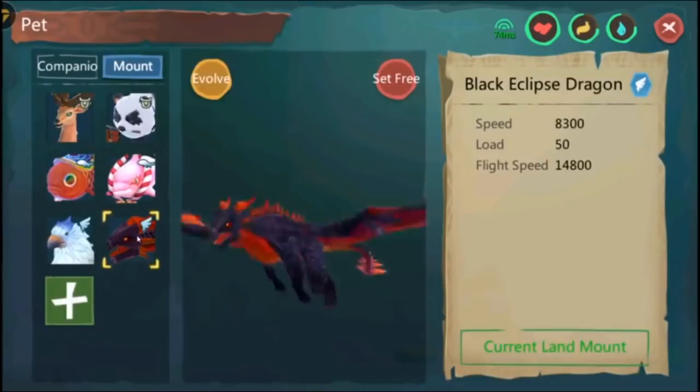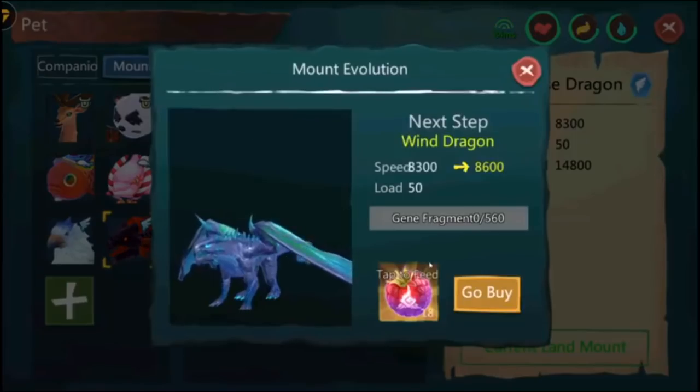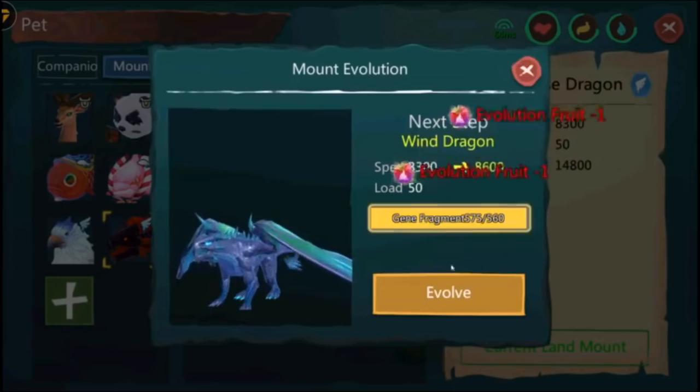In order to evolve the Black Eclipse Dragon, you'll be needing at least 15 evolution fruit. You can only get evolution fruit from the Lucky Wheel as of now, so you need money for that too. You only need one level, so after feeding the 15 evolution fruit you're done.